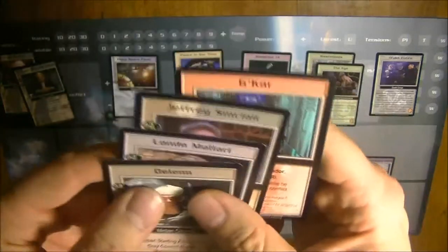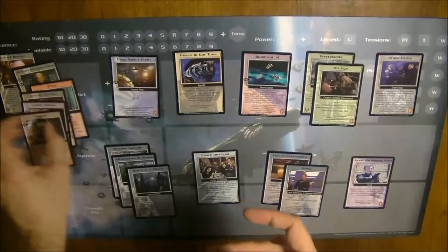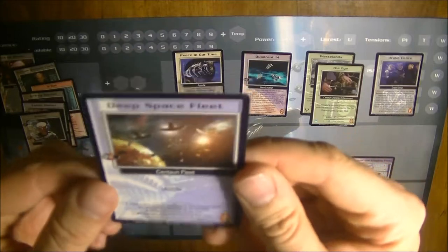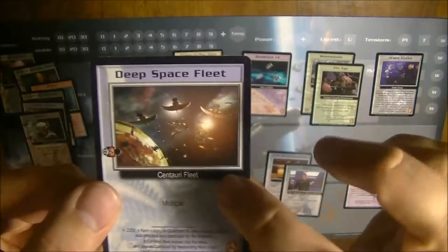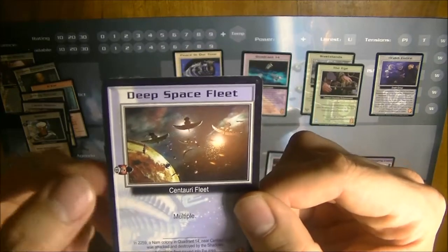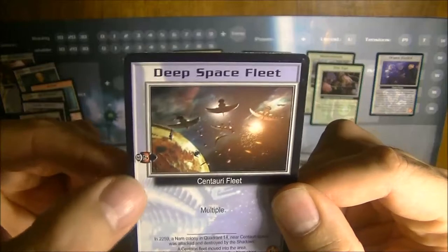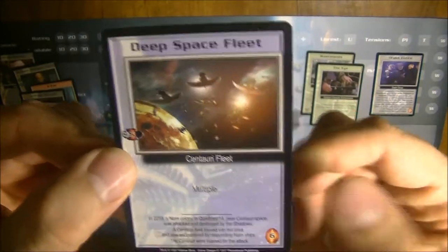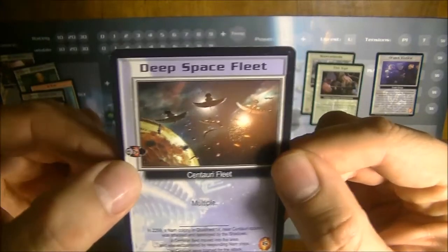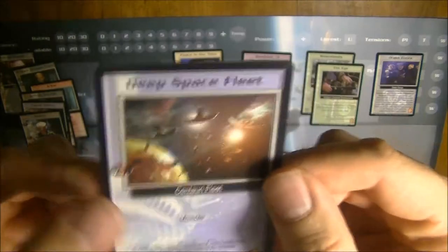Those are the characters — one of the most important pieces of the game. The second type of cards which stay in game and are really important are fleets. For example, a Centauri deep space fleet has an 'M' which means military strength of five, and it would cost six influence to bring into game. Military is only on fleet cards and also on location cards.